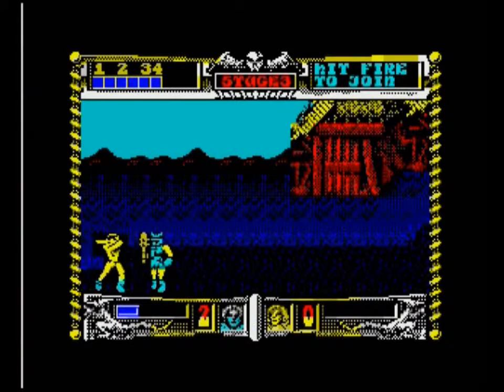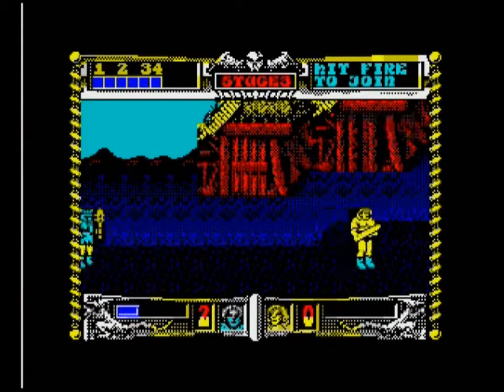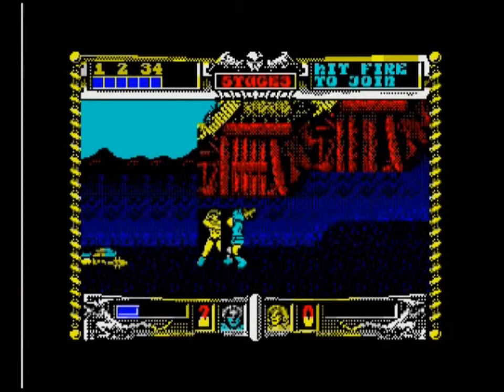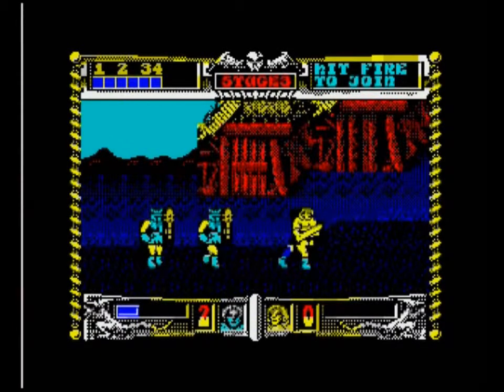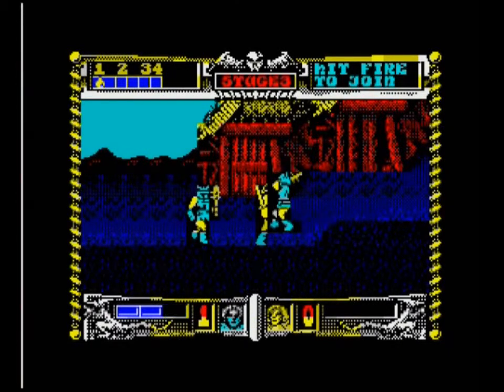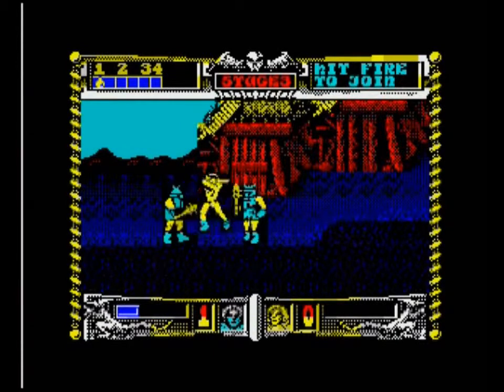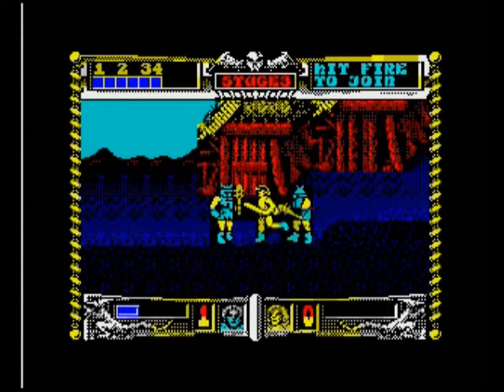Another problem with the Spectrum colour scheme is that due to the fact that everything on our character is yellow, it looks like he's naked — or at least just wearing boots. And I keep missing with the sword because of planes and stuff. Getting double teamed. There's also very little in the way of invincibility frames in this game.